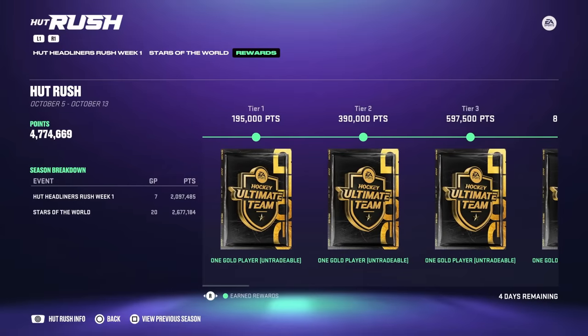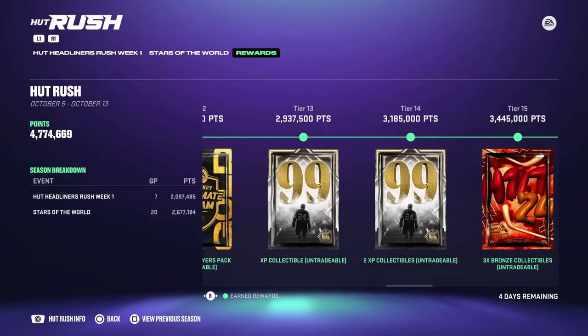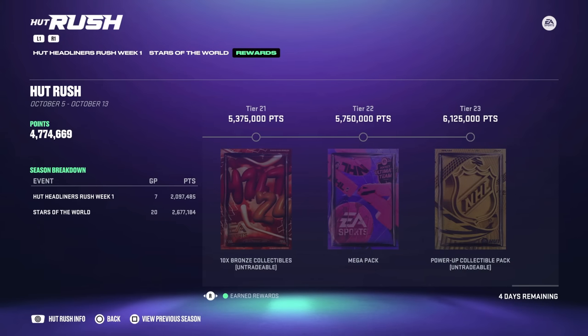I want to touch on the rewards real quick and why for no-money-spent players it's a huge advantage. It's simply because of the ability to get free power-up collectibles at the end of the reward tiers. I haven't even finished off these tiers yet — I finished the objectives and ended up with about 4.2 million points. You've got four days left in this season, and two power-up collectibles is huge because you can use those to rent master set players.